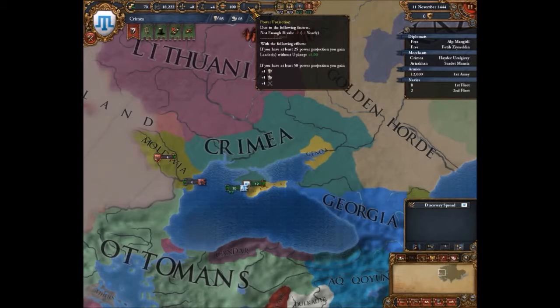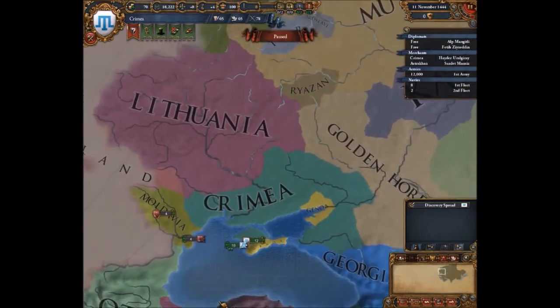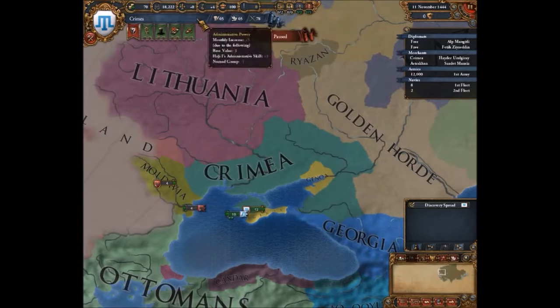So if you have 25 power projection, you can have one leader at no upkeep. But if you have 50 power projection, you get plus one admin and one military point. These points here are what you need to buy technologies and all kinds of things — they pretty much influence your entire game.